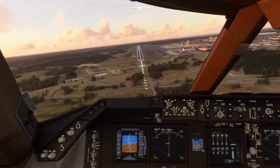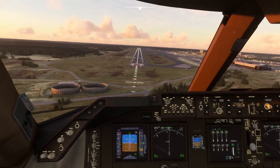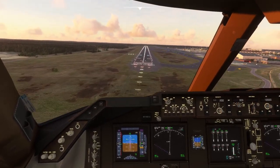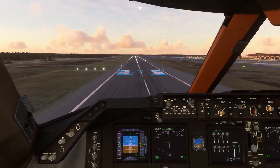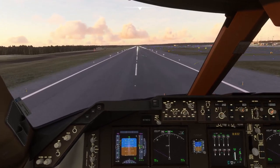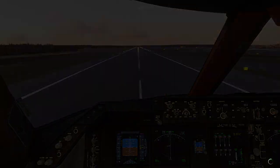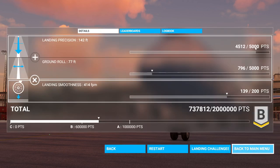400... 300... 200... 100, 50, 40 — okay, we actually touched down there. That's better, even though I initially went for the wrong runway. 737,812 — all right, fine, I'll take it for now. That's a B. Not the smoothest thing, but alright, back to landing challenges.